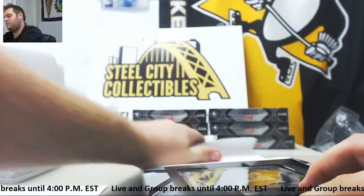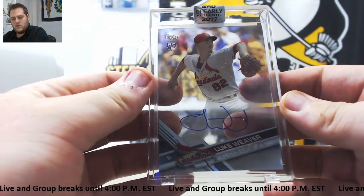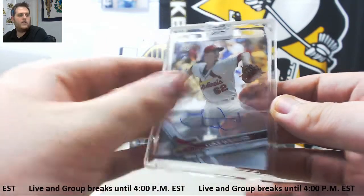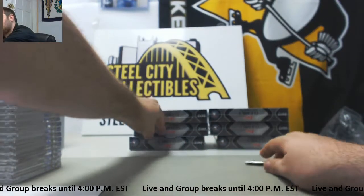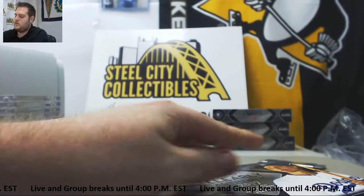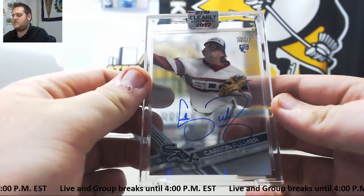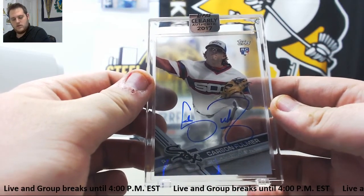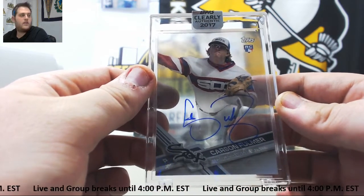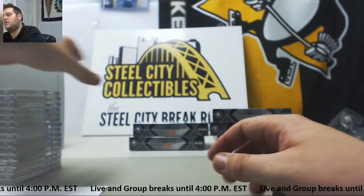Rookie auto for the Cardinals — Luke Weaver. A couple Cardinals so far, going to Salem E. Luke Weaver. Next up going to the Chicago White Sox, rookie auto Carson Fulmer. Chicago White Sox — Hari R. is going to take that Carson Fulmer.